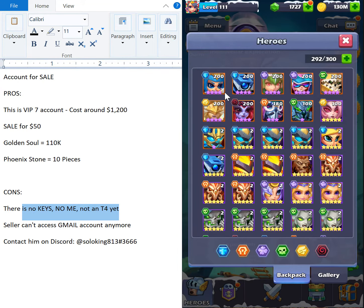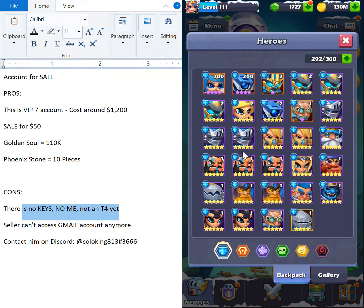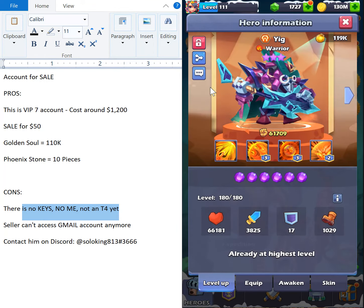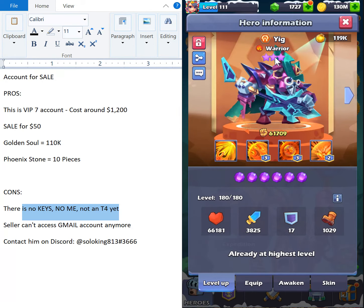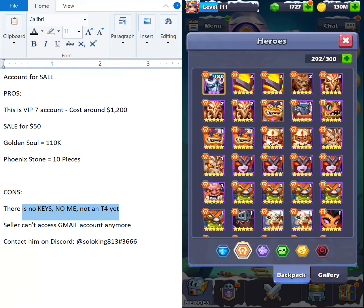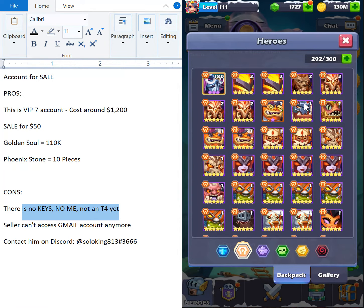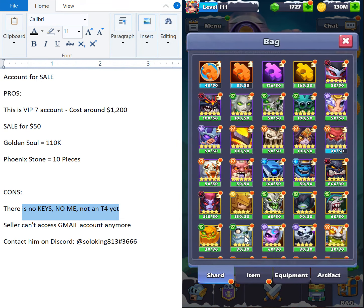Vivian is at nine stars — that's three copies — and there's only one Valkyrie. Now this guy is Yig, and he has skins and six copies of Yig, which is pretty awesome. He also has two copies of Phoenix.